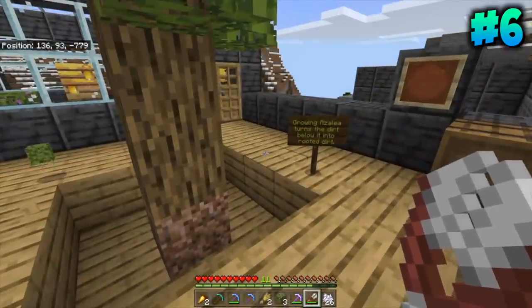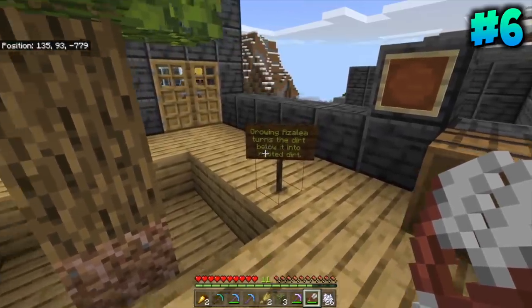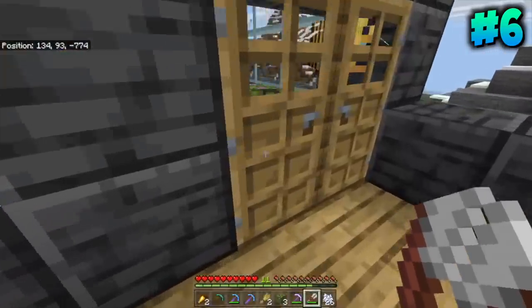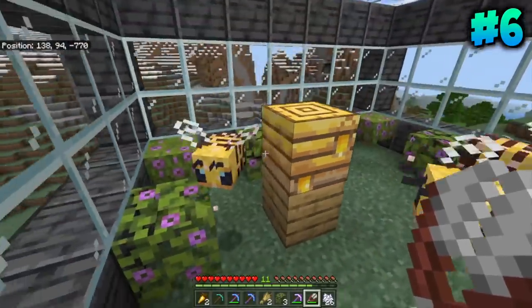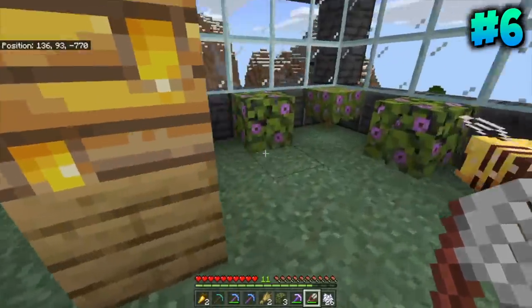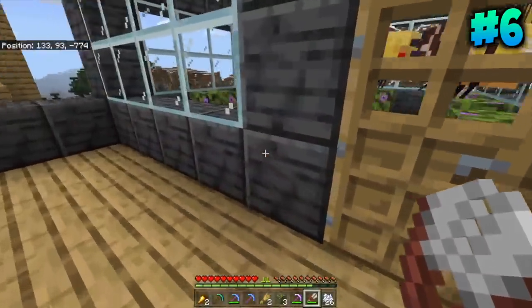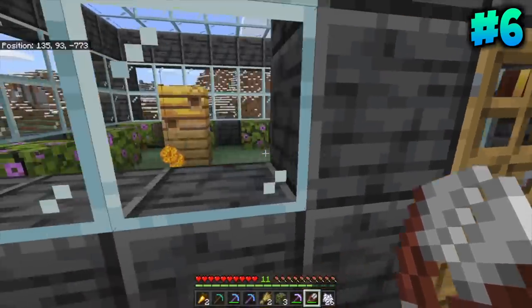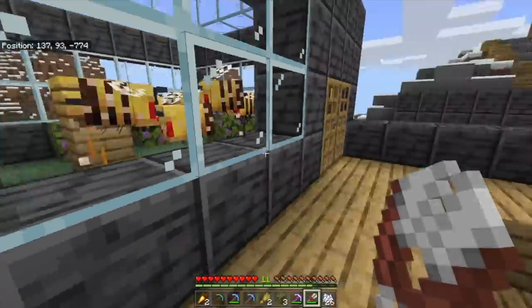Also, if you grow azalea trees, it will turn the dirt below it into rooted dirt. The azalea tree is such a weird tree because it also works as a flower for bees. If you place these down, the bees will pollinate and make honey. And if I'm a little naughty right here, I can make all the bees angry because they enjoy pollinating their honey and they don't enjoy strangers coming in and taking it.